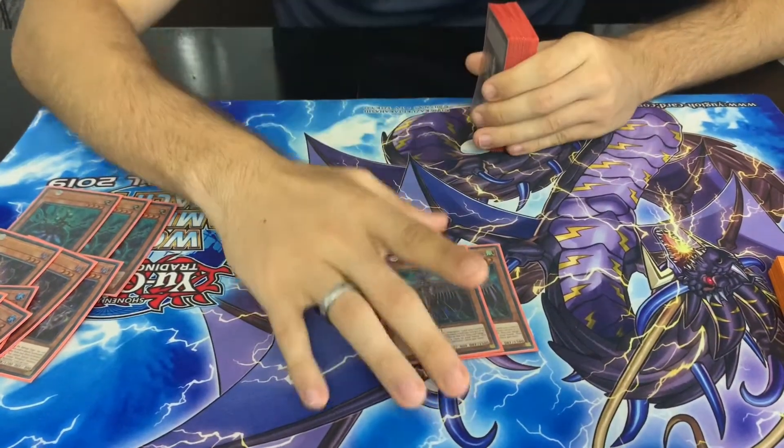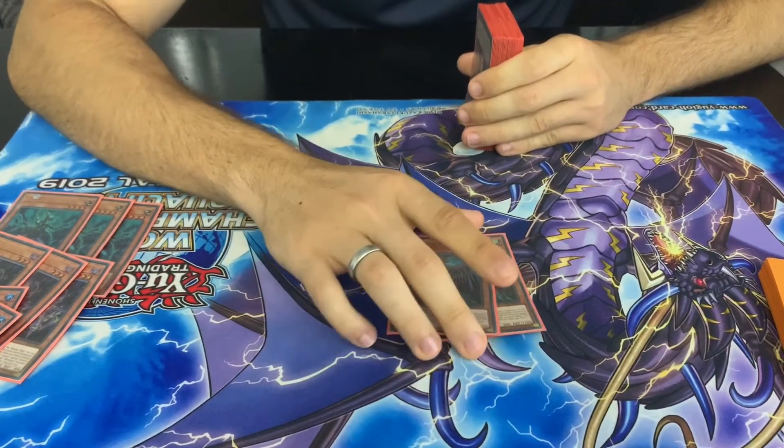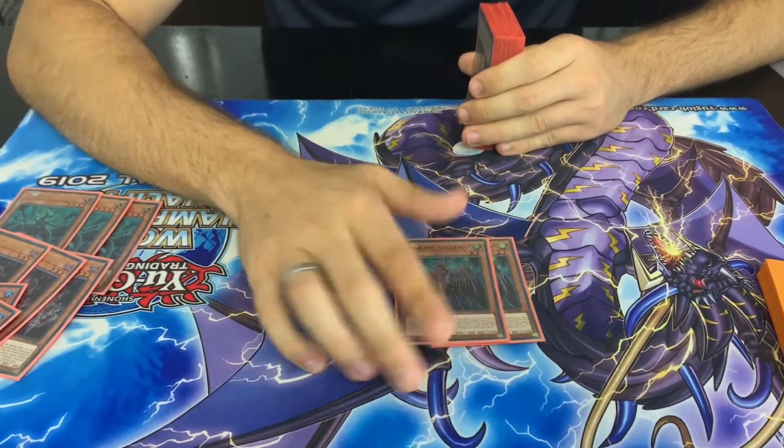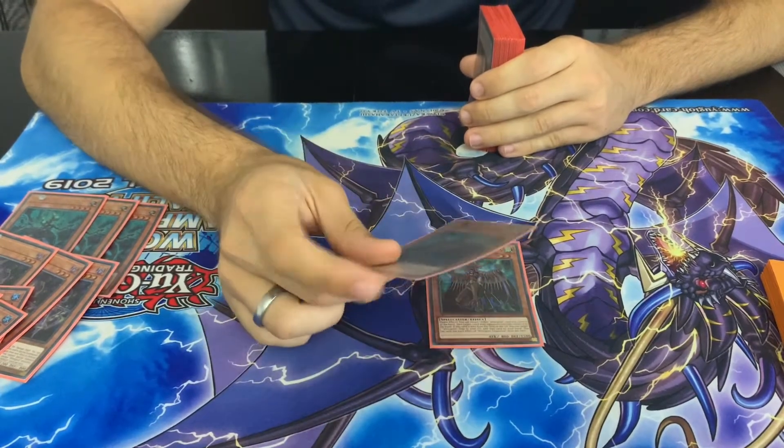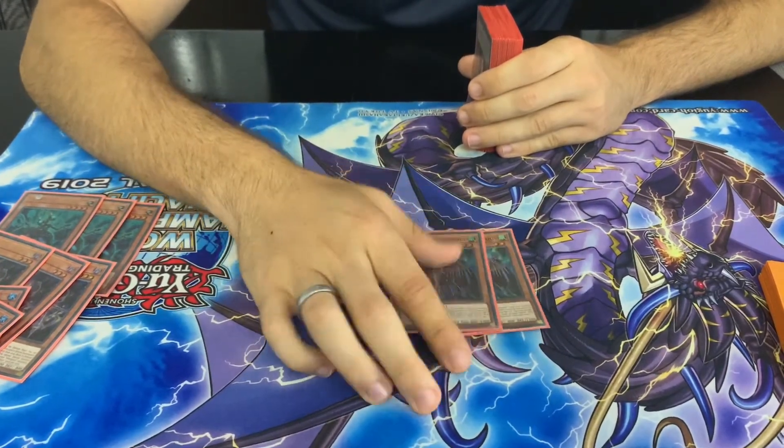For the 2-of here, you just play 2 Silquitous. You don't want to play 3 of this because you don't really want to draw it — you just want it in the deck so Multifaker can bring it out and then you can do all your bounce shenanigans. And then it recycles your trap when it gets sent to the grave, so really good 2-of.